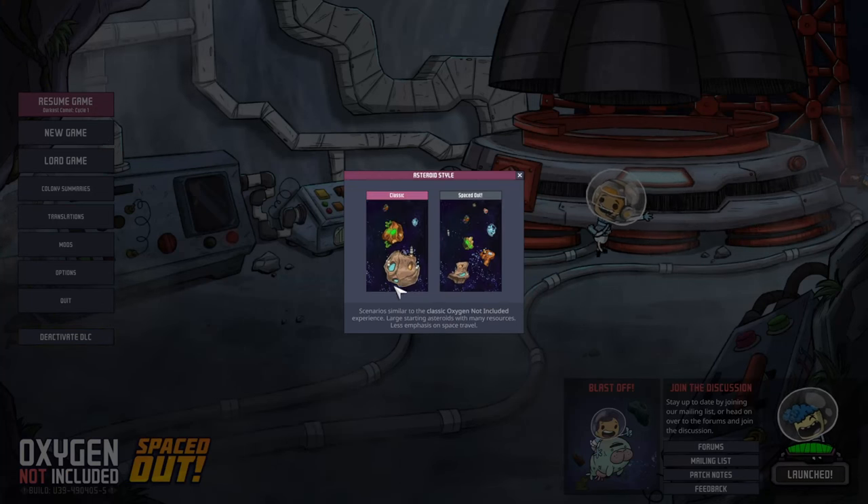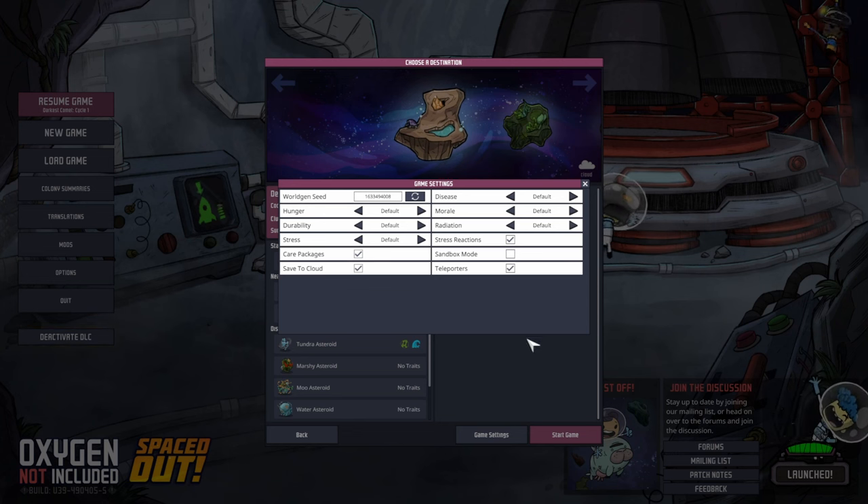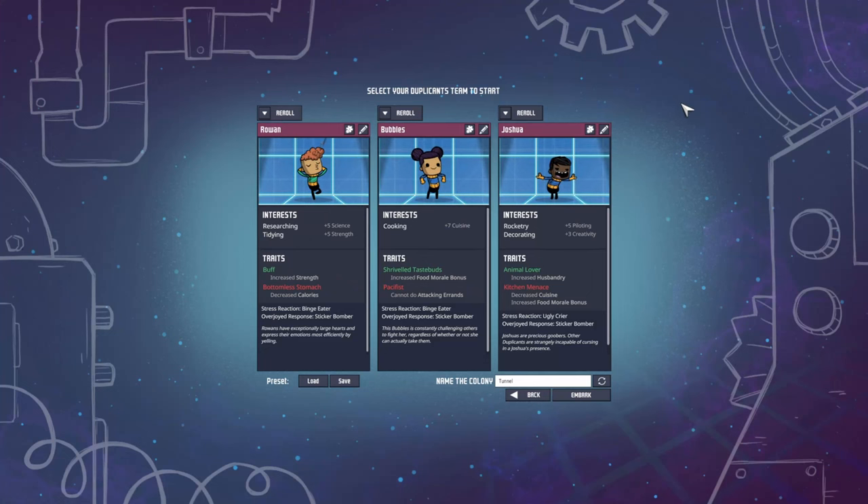We're going to go with the survival Spaced Out and for the game settings we're pretty much going to go with the default settings all across the board. So let's start it. And here's the duplicant overview — the three that we are going to start with.